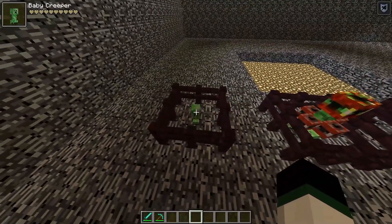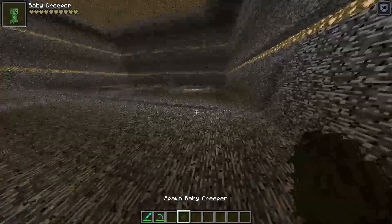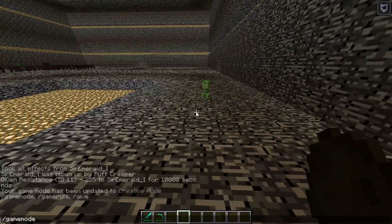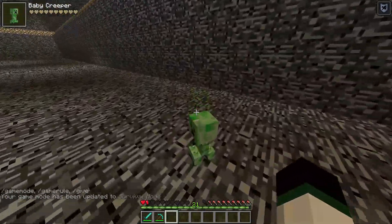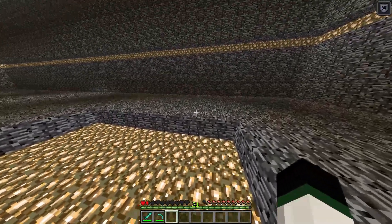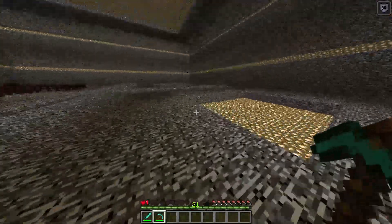The first one here is the Baby Creeper, and basically he's just a smaller, faster, bigger explosion creeper. He's just more deadly, to be honest. So let's grab this guy and bring him over here and go into survival mode. This guy is just really fast and he blows up super quickly. You have basically no reaction time — he just kind of nukes you on the spot.